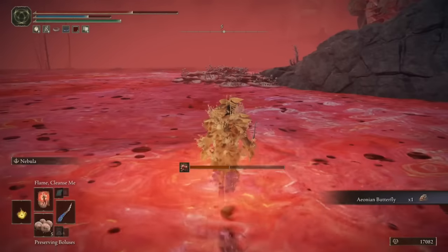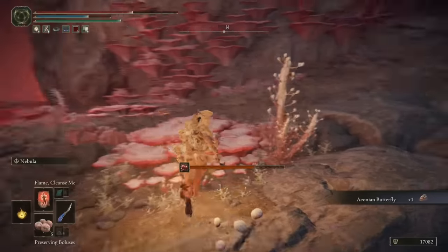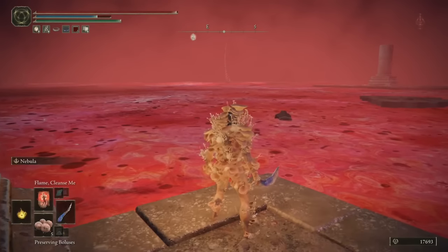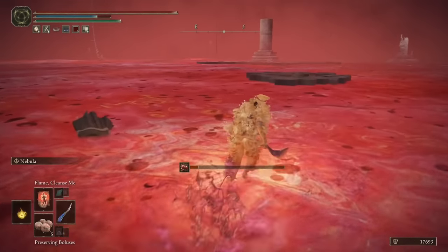Now I'll start making my way back to the Site of Grace so we can rest up and replenish all our healing items, before we move into the next part. I meet you back on the platform where I tried to snipe the Ancestor from, just where we picked up the Warming Stone, and we're going to head straight to the south.